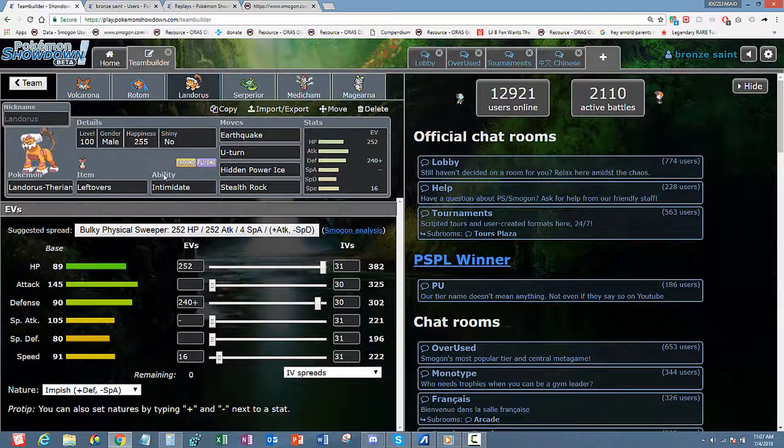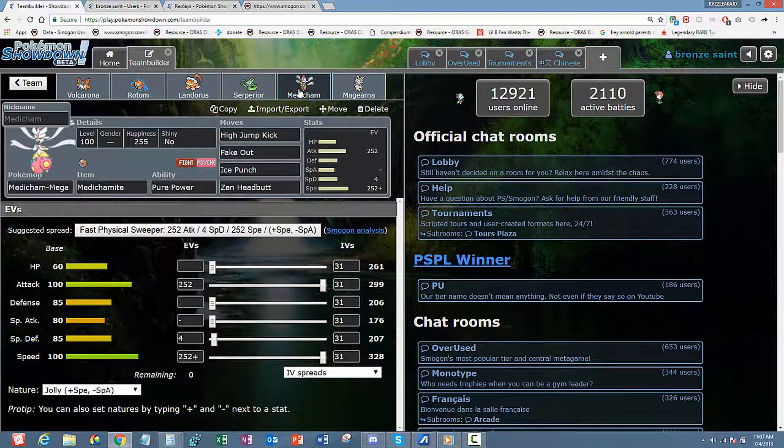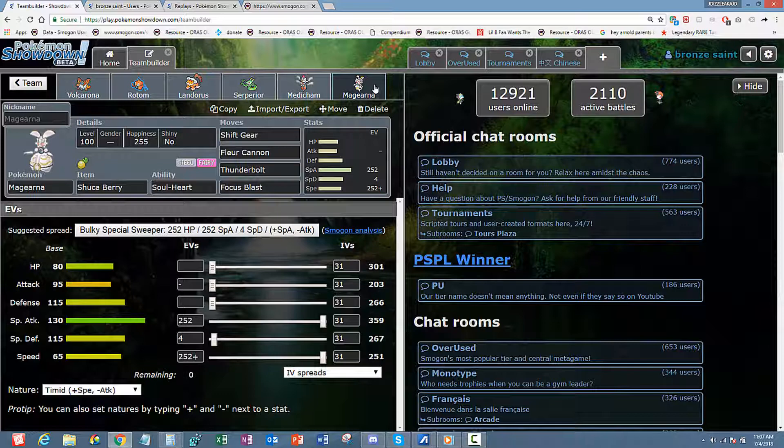I'm running Landorus with Leftovers, Earthquake, U-turn, HP Ice, and Stealth Rock — just the standard defensive Lando set but with U-turn. Then Scarf Serperior, a really good late game cleaner. Sometimes I find myself sacrificing him for the greater good, normally getting off a Glare or a default. Medicham is in there to start the match with Fake Out. Then Magnezone with Shift Gear and Fleur Cannon.